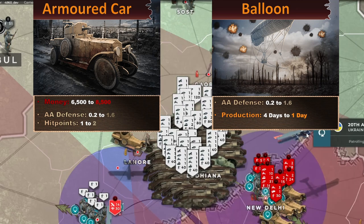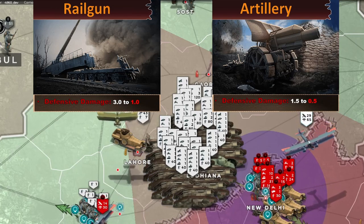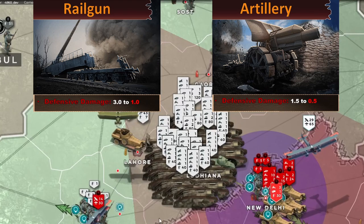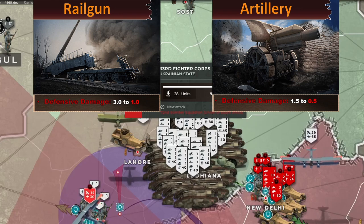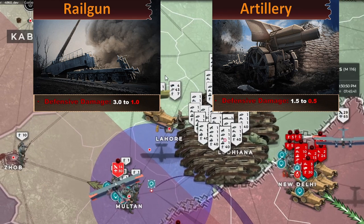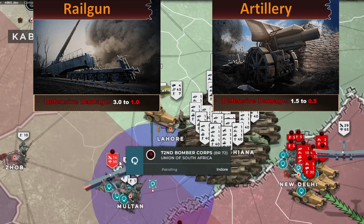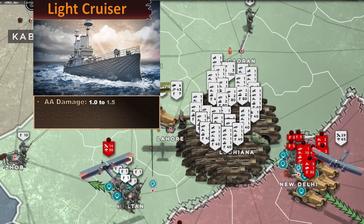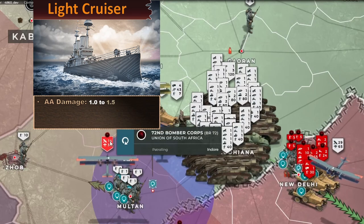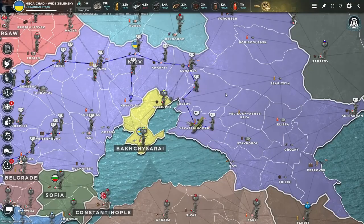Next up are the ranged ground units. Both the railgun and artillery have received a small change: their defensive damage has been decreased, making them more of an offensive unit and more vulnerable to enemy attacks, bombings, and melee combat. The final change is for sea units — specifically the light cruiser, whose anti-air damage has been slightly increased to make it more of an anti-air sea unit.